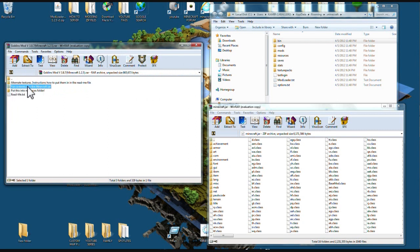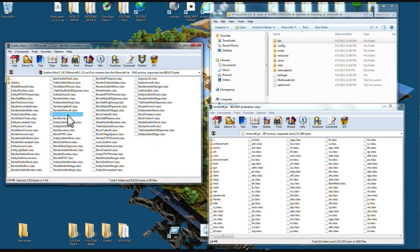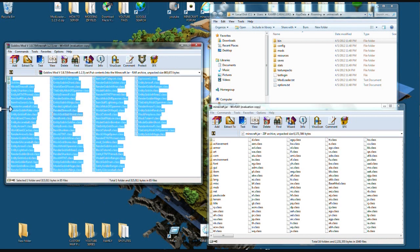First, find the folder that says 'put contents into minecraft jar' and open it up. You'll see a bunch of files in here. Left-click one of them, right-click and select all so all the files are highlighted. Then pick any file, left-click, hold it down, and drag it over your class files. Drop them over here and let go.